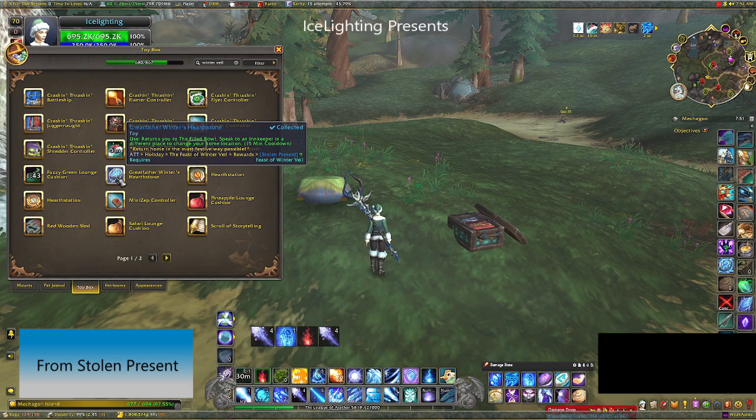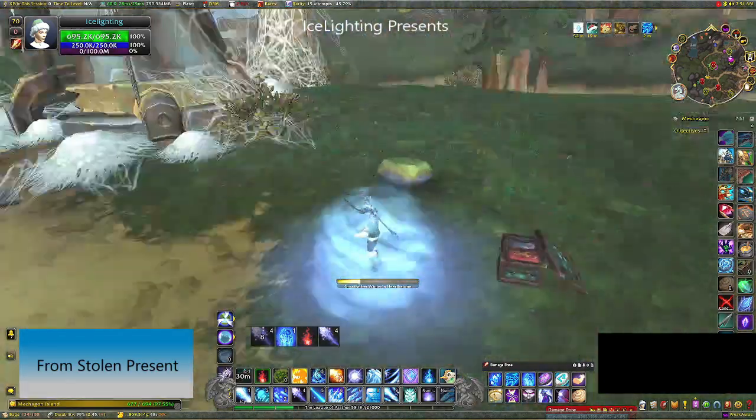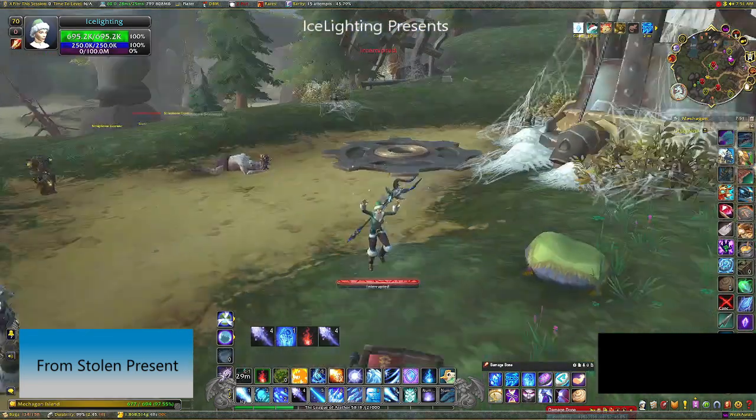Next up is Great Father Winter's Hearthstone. It's basically a hearthstone with a different effect. The Winter Veil one has snow and you dance. It comes from the stolen present.